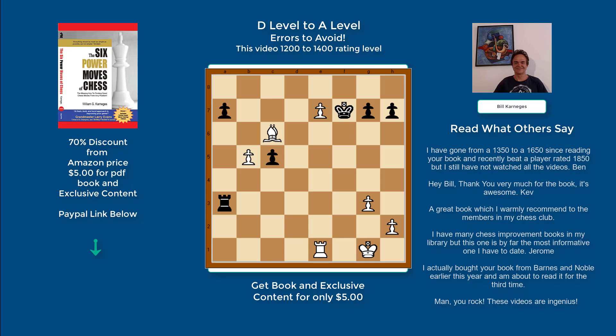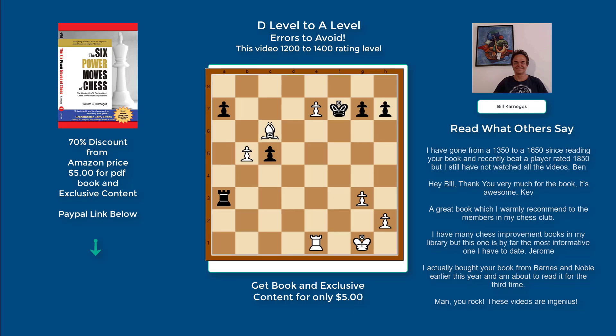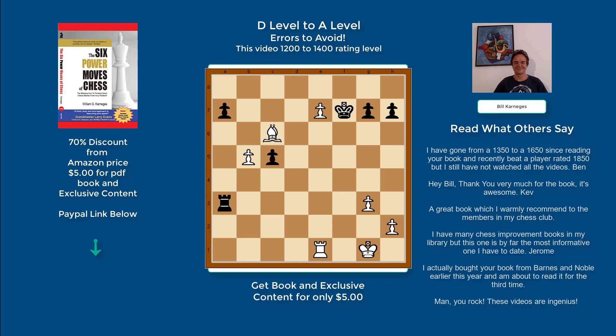His troubles could have been avoided if he had looked for potential power moves — in this case, power move number five — and then prepared to defend, gotten out of trouble, and gone back on the attack. I hope you got something out of this. If you did, give it a thumbs up and subscribe, and leave a comment below. In the next video I'm going to look at games played against C players, which is 1400 to 1600 rating level. See you then.